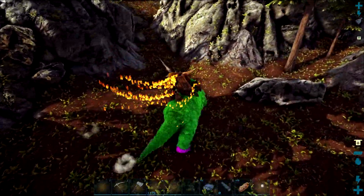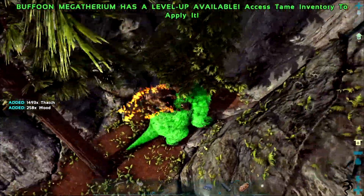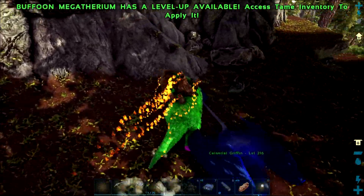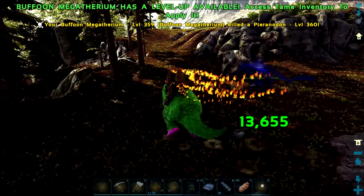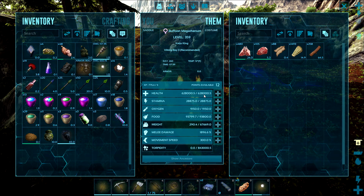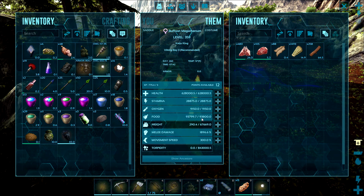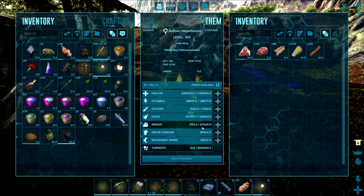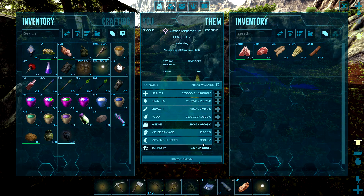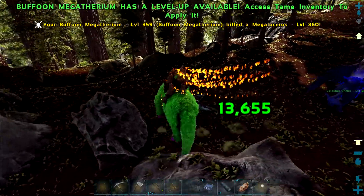Let's see how much damage — 13,000 right off the bat, that ain't bad! I didn't even see what level it was when we tamed it, I just saw the crazy and was like, I guess we're taming that. Primal Fear is such a great mod. Let's look at this crazy thing's stats: 628,000.5 health, 28,875 stamina, 9,150 oxygen, 93,800 food, 67,669 weight — wow, that's a lot of weight — 1896.6% melee and 300% movement speed.